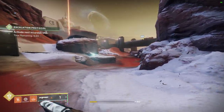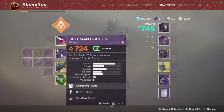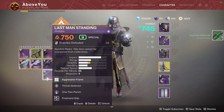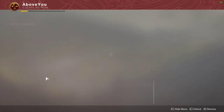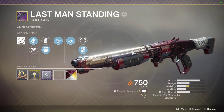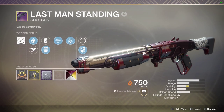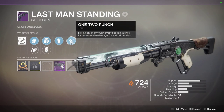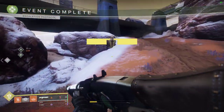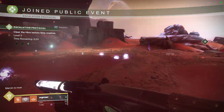Against smaller enemies it's harder to get one-two-punch off; against bosses and bigger elites it's much easier. One-two-punch is the roll right now — you can get a Hunter with Liar's Handshake and go crazy. They're about to patch buff stacking out, so that won't be a thing much longer. Essentially, one-two-punch is the opposite of trench barrel: you get a shotgun hit to power up a punch, whereas trench barrel you punch to power up the shotgun.